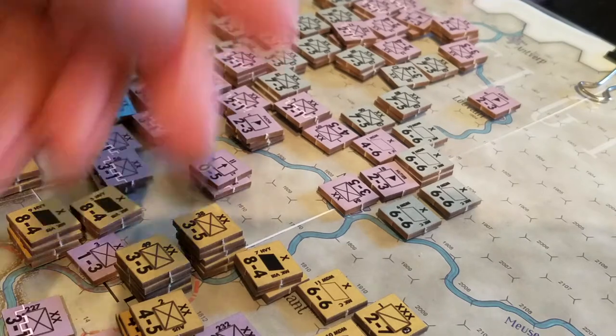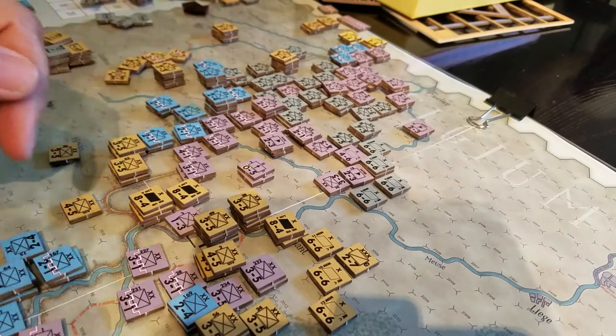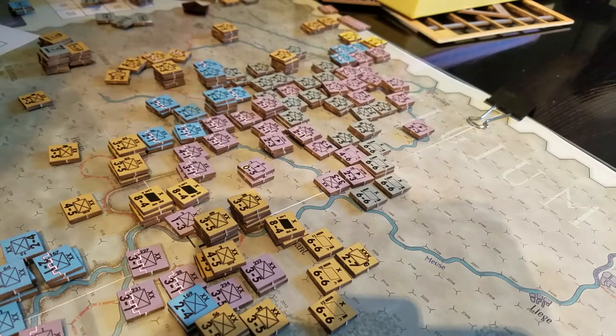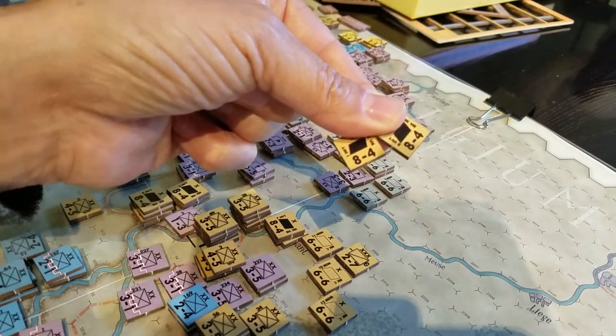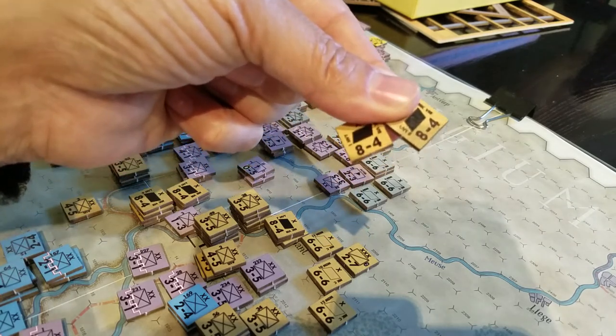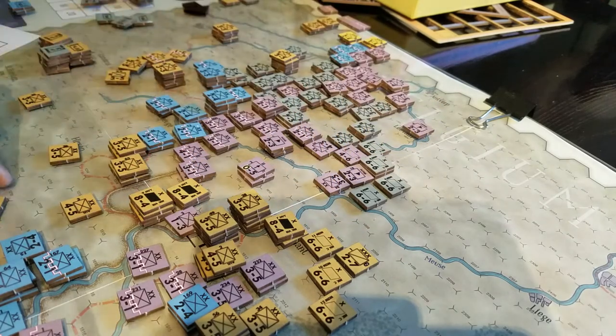If you're bringing a massive force to battle you can get close to 5-to-1 or 6-to-1 with a 1 or 2 DRM, so you almost don't need the air — particularly given the 5-to-1 ratio of combat points. One of the choices you have to make is how quickly you want to fritter away your armor, because you have to take a step loss in nearly every attack. If you roll poorly for replacements they could be seven turns away, which may slow your offense down.